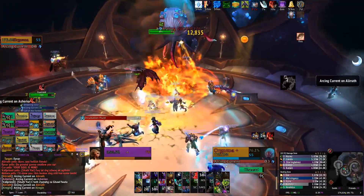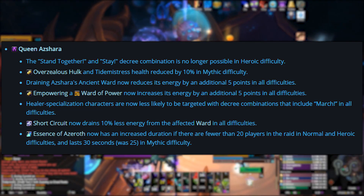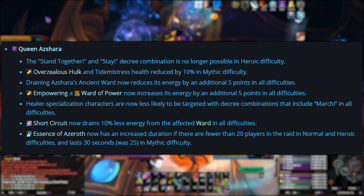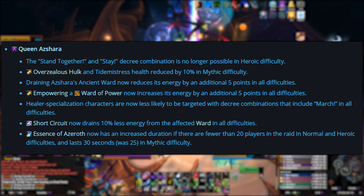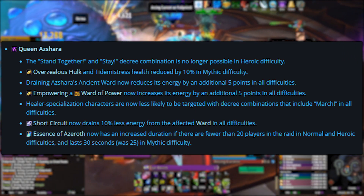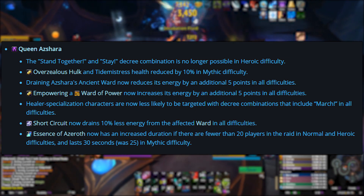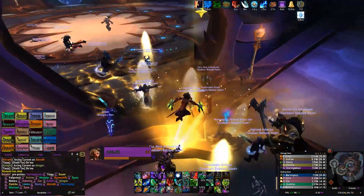And if you're stuck on the final boss of this raid tier, these nerfs might help you secure that kill once and for all. The Stand Together and Stay Decree combination will no longer be possible on heroic difficulty. For mythic difficulty, the Overseerless Hulk and Tidemistress health will be reduced by 10%. Draining Azshara's Ancient Wards now reduces its energy by an additional 5 points in all difficulties. Empowering a ward also increases its energy by 5 additional points in all difficulties. Healers are less likely to get targeted by the March Decree in all difficulties. The Short Circuit cast from adds now drains 10% less energy from wards in all difficulties. And the Essence of Azeroth now has an increased duration if there are fewer than 20 players in the raid on normal and heroic, and it lasts 5 seconds longer for mythic difficulty. These nerfs should make the overall encounter quite a bit easier in most difficulties, but especially on mythic.